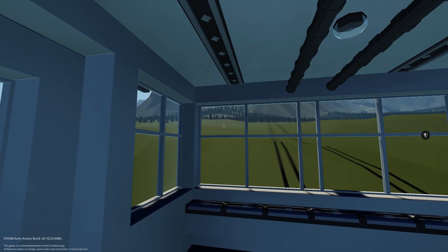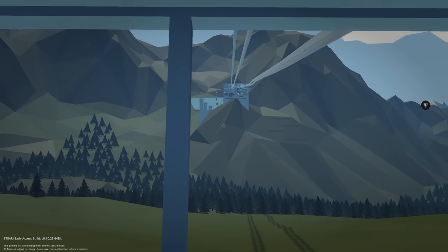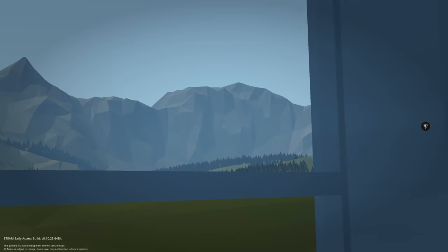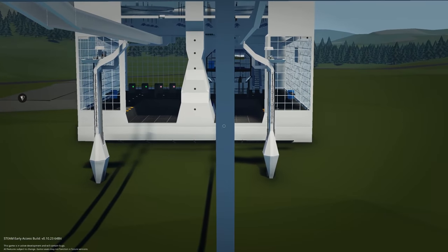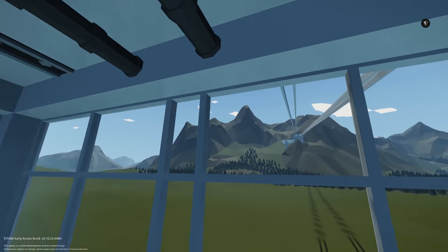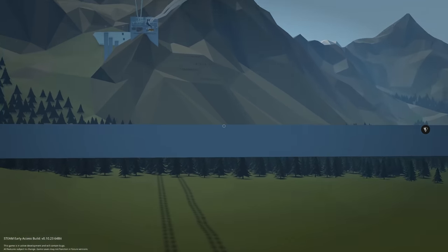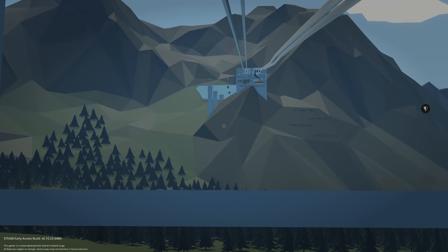Now we're heading off up into the mountain. We can actually walk around in here. I'd also like to see some additional lifts going to higher tops, maybe across the whole mountain range. We can see the station in the background — the helicopter is still going, I guess I didn't kill the throttle enough. Just imagine snow-capped mountains with people skiing down here — so cool.